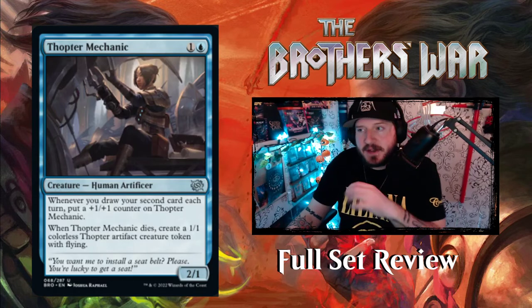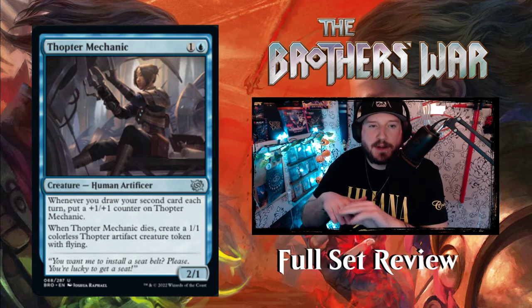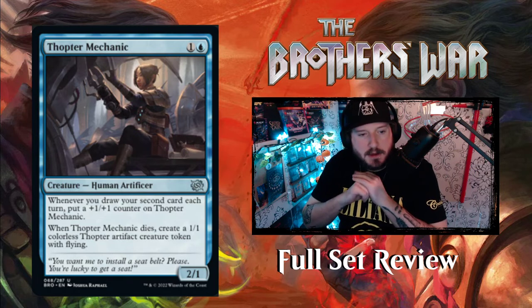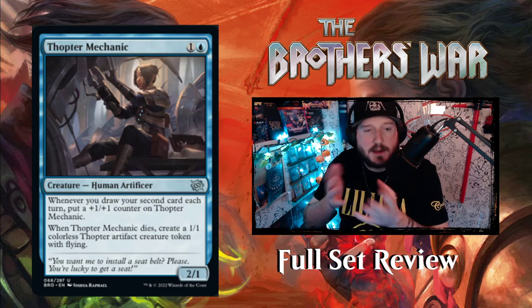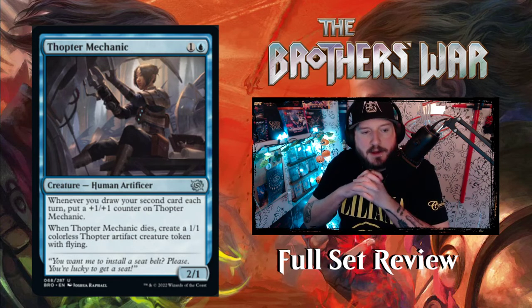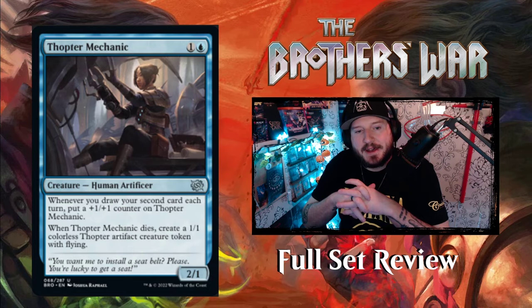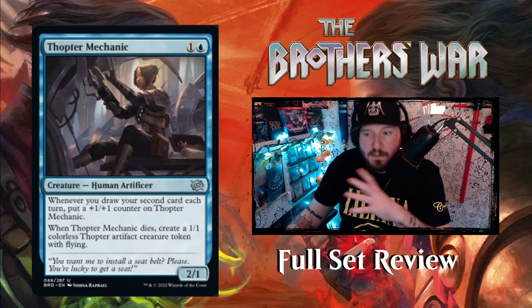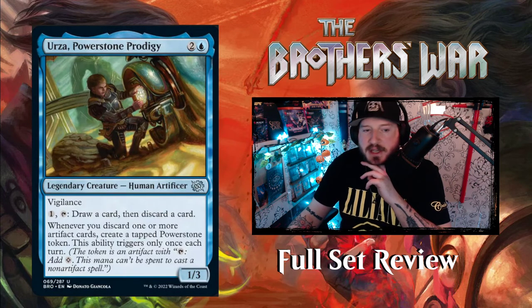Next up we've got Thopter Mechanic — one and a blue for a two-one human artificer creature. Whenever you draw your second card each turn, put a one-one counter on Thopter Mechanic — so this is also Faerie Vandal. When Thopter Mechanic dies, create a one-one colorless thopter artifact creature token with flying. So it's a Faerie Vandal that replaces itself, which is pretty good.